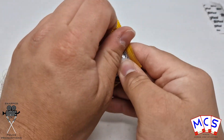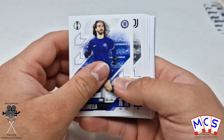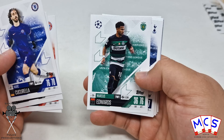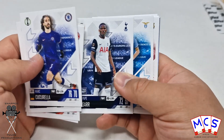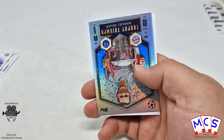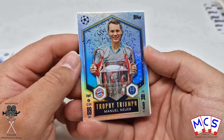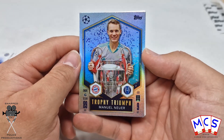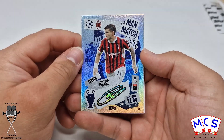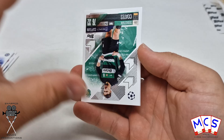Now on to our four packs. We've got a Trophy Triumph — Manuel Neuer, 2020. And a Man of the Match signature style. The signatures really pop, they look wicked.